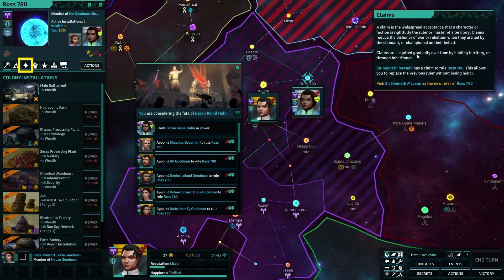You conquered Ross 780. You are considering the fate — I'll leave him in power. Can I cut his bloody head off? Having conquered Ross 780, you must now choose who will rule. You can leave Baron Camille in place but they are unlikely to be loyal. Baron Camille has a rightful claim to be the ruler. However, you do have a candidate that also claims.